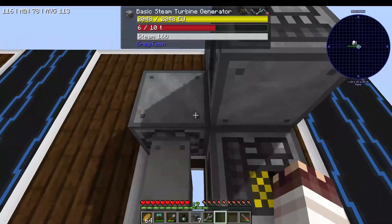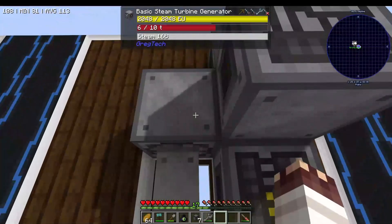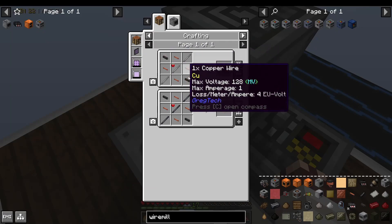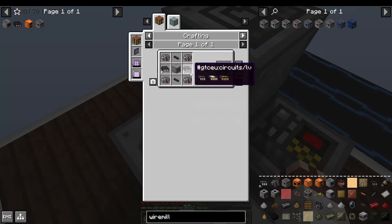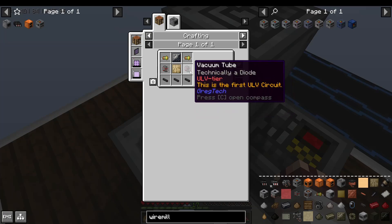That helped us a little bit. To make any LV machines, which are machines which use electric power of the low voltage, you need a variety of expensive components — like motors, which require wires and rods and cables, and LV circuits, of which there are three types, only one of which we can make right now, and is also very expensive.